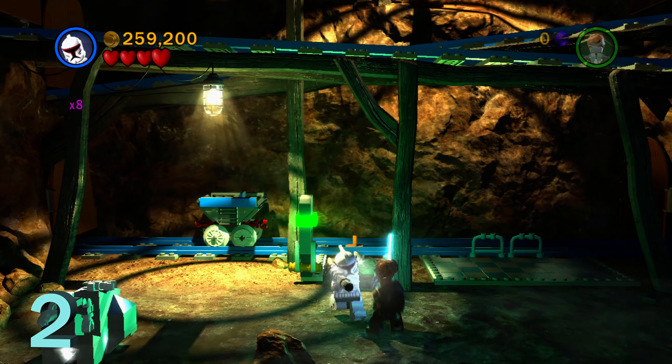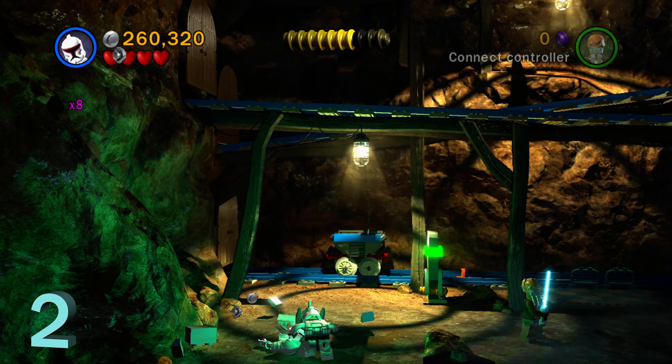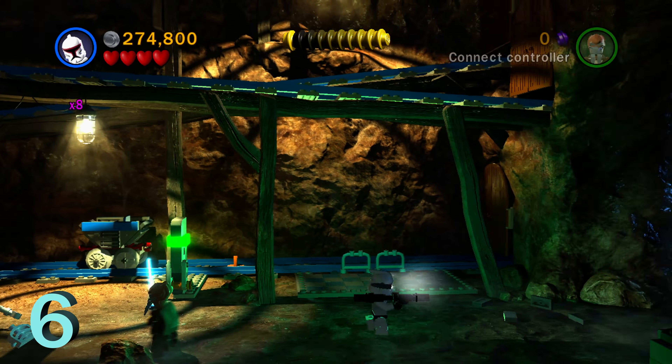Moving back to minikit number two, there's going to be a silver Lego object in this room. Blow that up with the bazooka character — that'll allow you to build this Geonosian skeleton, and that's number two out of five. We'll come back to that one.